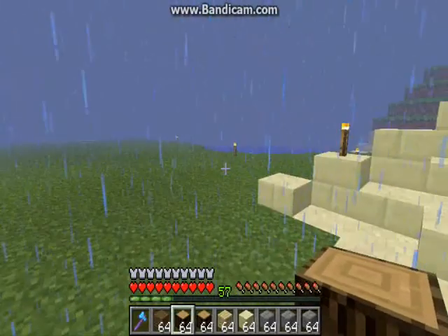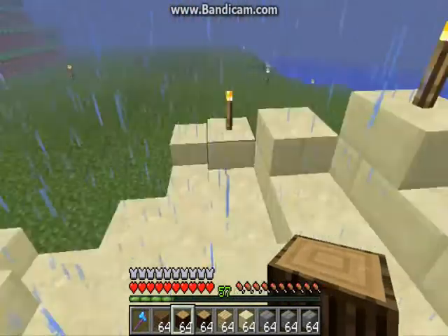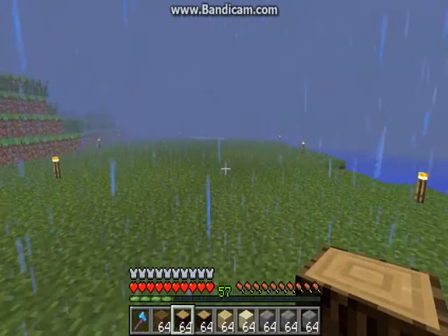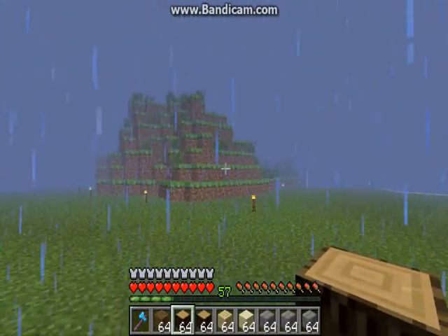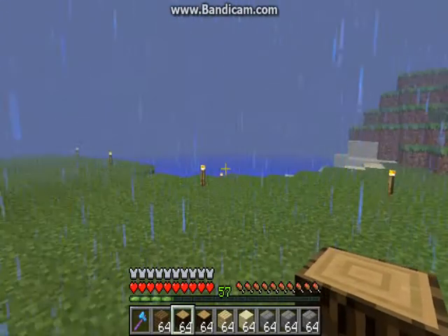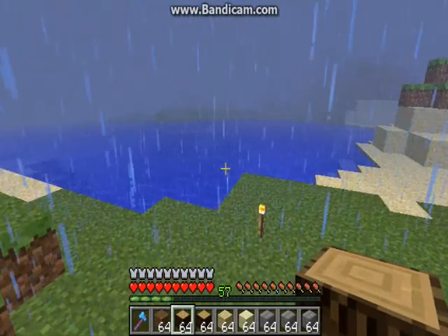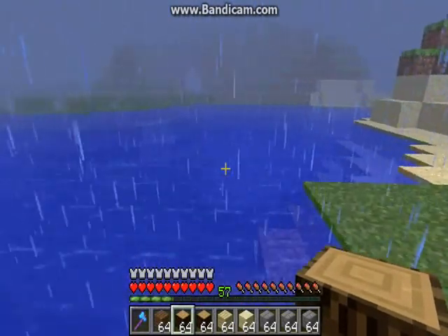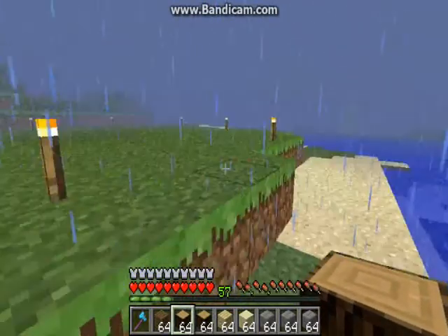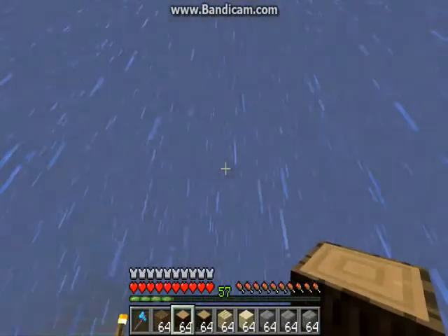I lit up the whole place — that's where I'm going to build — with torches. And now I have to think about what I am going to build, cause I'm not really sure what I want and what I will do. Here I have some water, actually it's a river which is around this island — actually, this is an island.